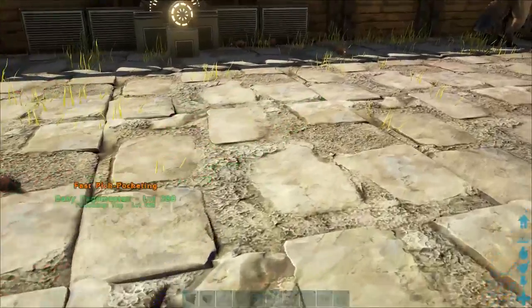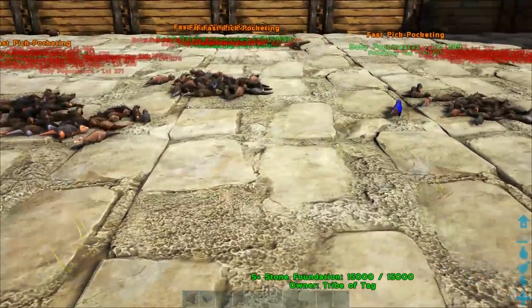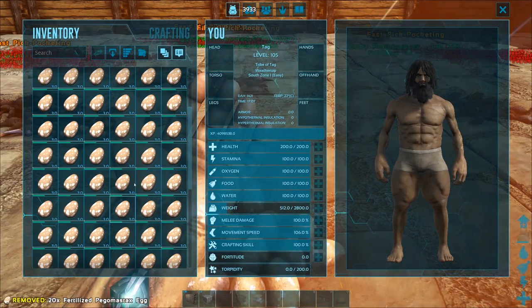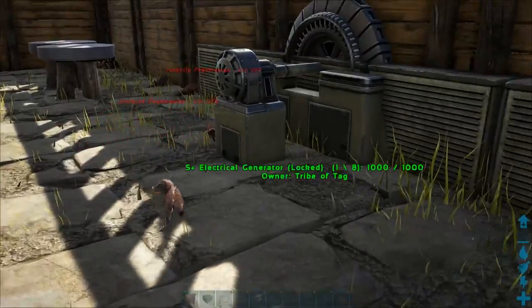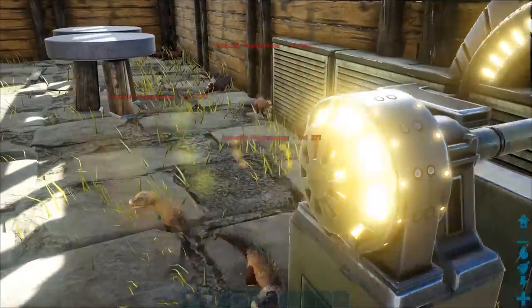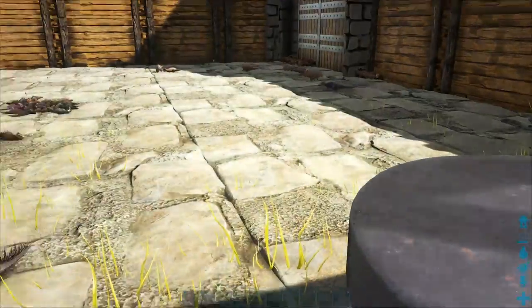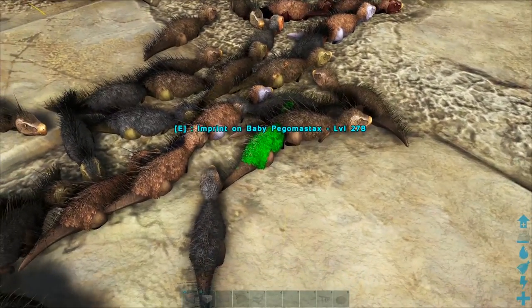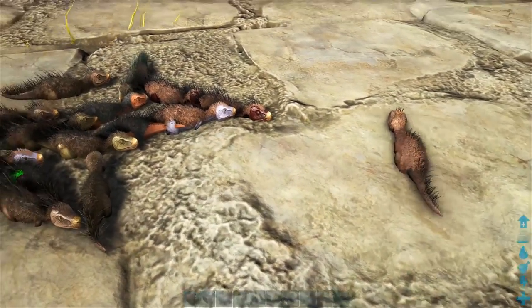Definitely turning off the generator helps a lot. For those of you wondering how we're hatching the eggs instantly, that is part of the S Plus hatchery mod. There's one - green fur. Neon green fur. It's beautiful, it's amazing. We haven't really gotten any body color mutations, I don't think. I will have to verify.